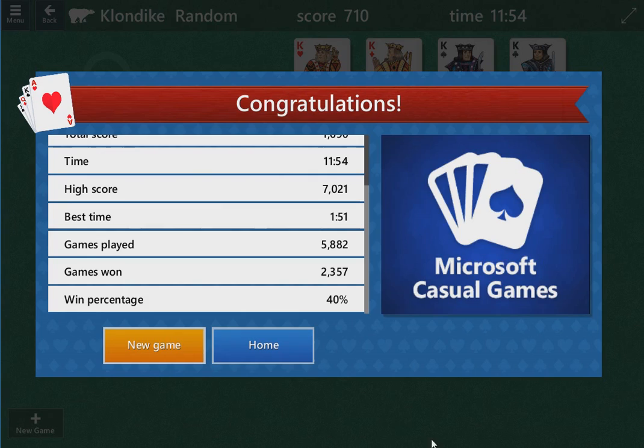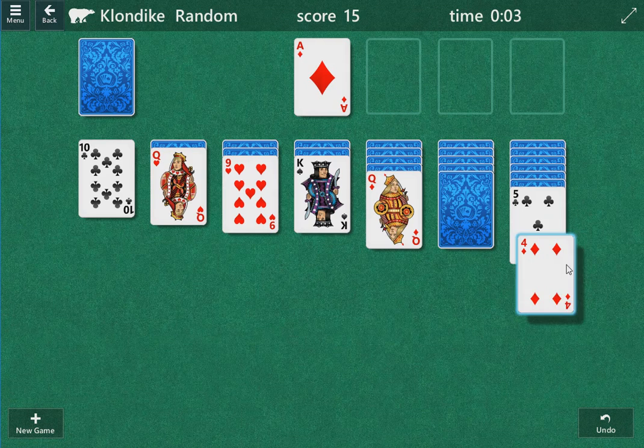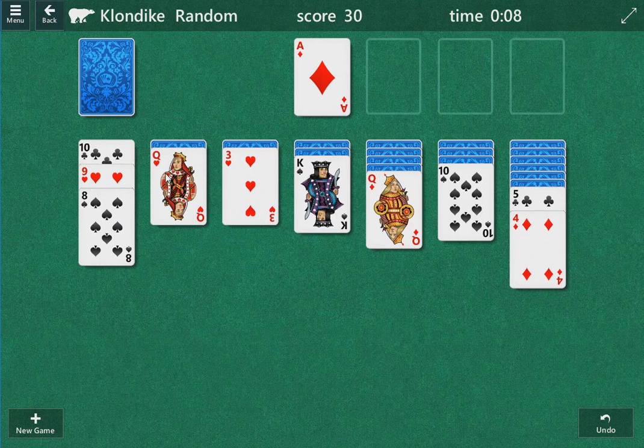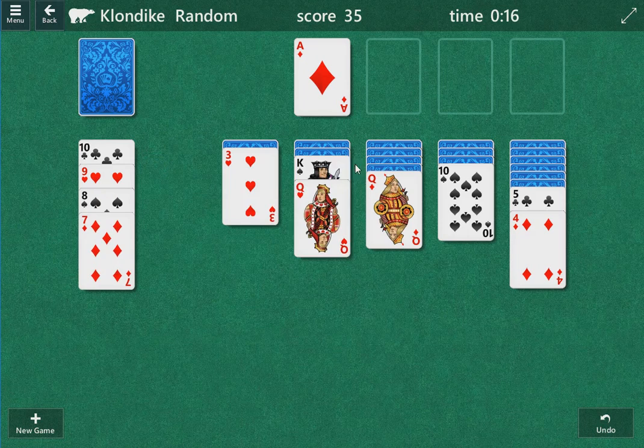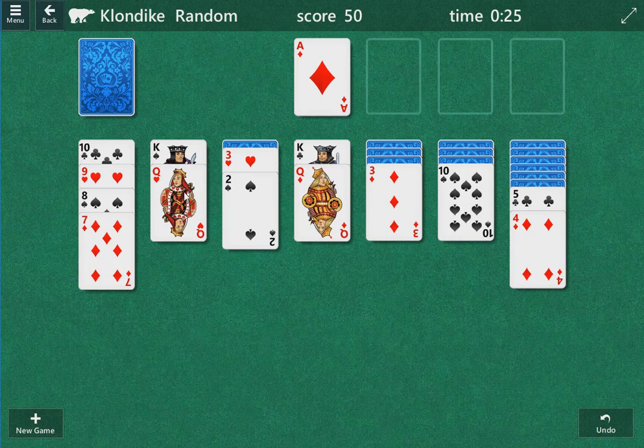Let's go ahead and get started with the game. The first thing I like to do is anything in the columns that can be moved — sometimes I deviate from that, but most of the time that's going to be the play. We have a 9, 8, and 10 we can move. We have two queens. We're going to look at those first and see which way we go. That leads to an open column and lets us play the other queen, so that's going to be the right move. Anytime you can move both queens, that's the right move.